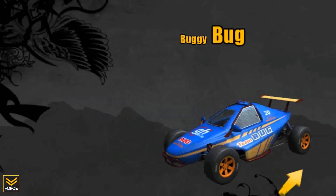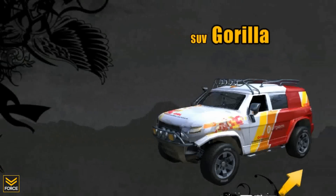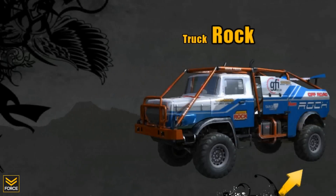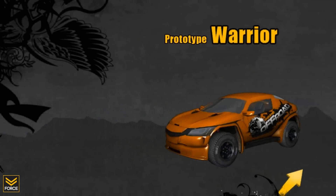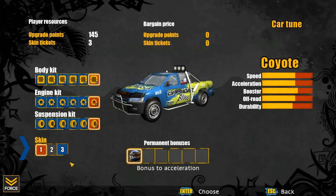There are 18 different vehicles available in the game with 6 different vehicle types, ranging from 4x4s to SUVs, pickups, trucks, extreme vehicles, and prototypes. All of these vehicles can be upgraded with body, engine, and suspension kits, and they all have 3 available skin types. You accumulate points while completing races in the campaign mode, which will let you purchase these upgrades.